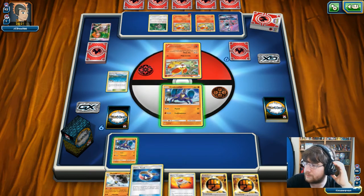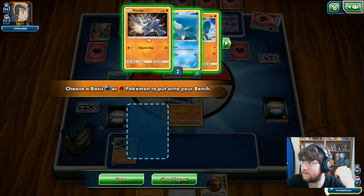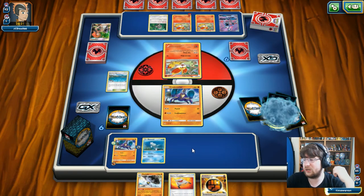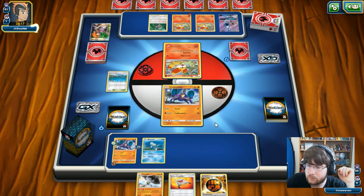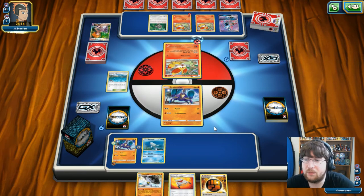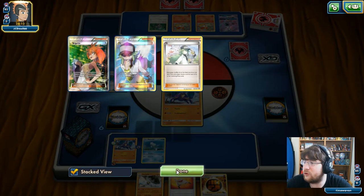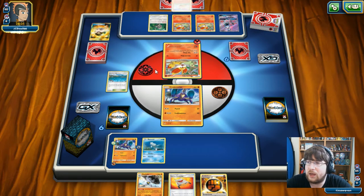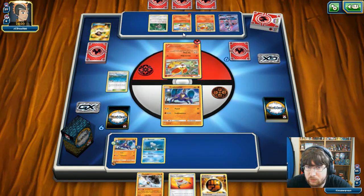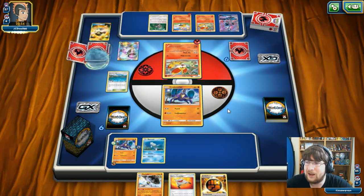We place our Stadium down. Choice Band isn't going to go into much in this matchup. I want Remoraid down so I have the opportunity to get a Pokémon on the next turn — my hand currently is not very good. My opponent is probably thinking I'm not a factor here. He gets rid of two Ns, and might have a third. He does go for Braixen, which is fine, and will be evolving in the back. He's setting up and will end. We're in a great position.